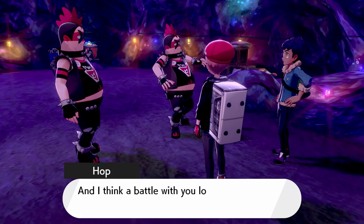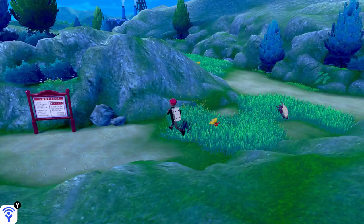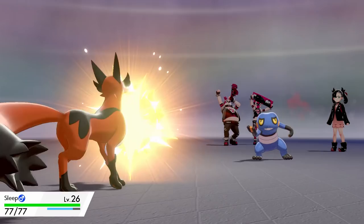I run into some Team Yell grunts and they don't like Hop, so I have to save him the embarrassment of losing again by helping him in a double battle. In this double battle the Team Yell grunts use both Liepard and Pancham, so after beating them I head to the wild area to catch 2 more lads for my team. I catch a Purrloin and name it Dog, which is very funny from me as always. Back to Route 3 and I catch a Pancham and name him Panda X6 after that song.